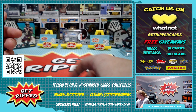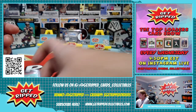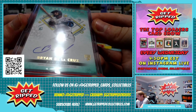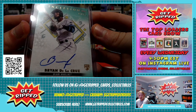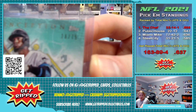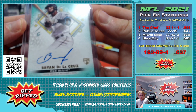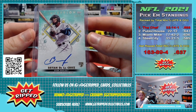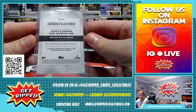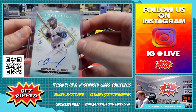Last but not least, the best hit of the break — it's going to be a Brian De La Cruz on-card auto, Topps Inception, numbered to 75. Very cool card. I think he's going to be a big time player.